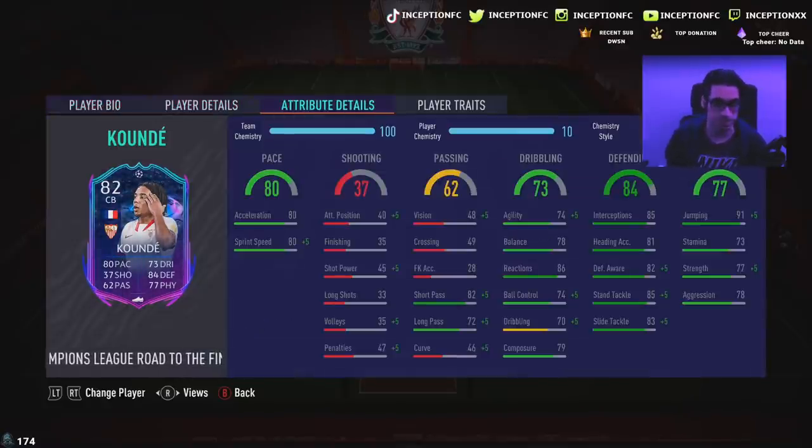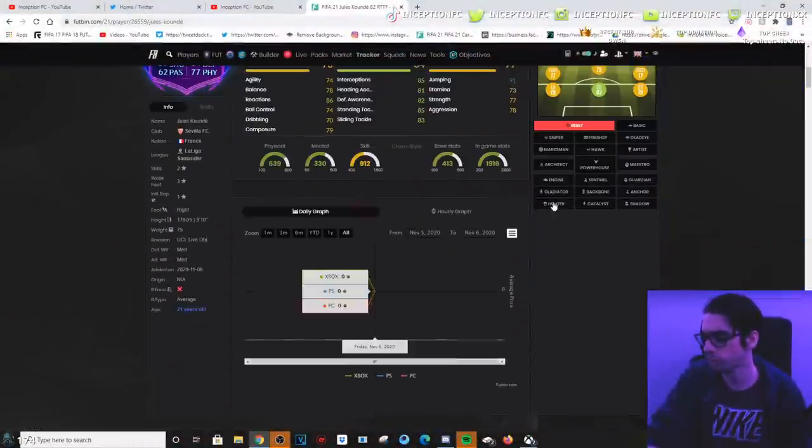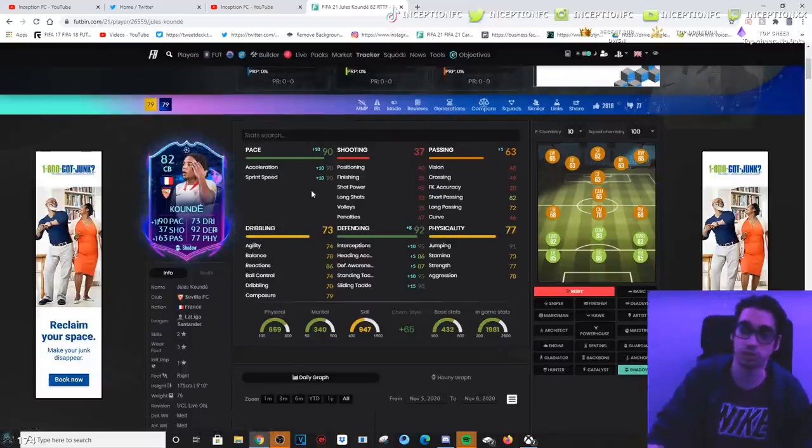Obviously in regards to his in-game attributes, this is where it makes this card really freaking good. He's got 80 acceleration with 80 sprint speed, so obviously we're going to be slapping a Shadow chemistry style on this guy. And you guys are going to see the big difference that it's going to make on this card when you give him the Shadow chemistry style. If we flip over here and put the Shadow chemistry style on him, you can see that he gets 90 acceleration with 90 sprint speed.